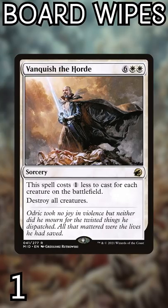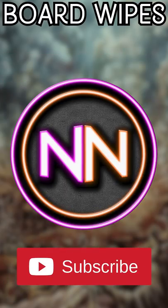And number 1: Vanquish the Horde. 2 mana to wipe practically any board of creatures. This card takes efficiency to a whole new level. Subscribe for more wipes. Peace out, Tribe Scout.